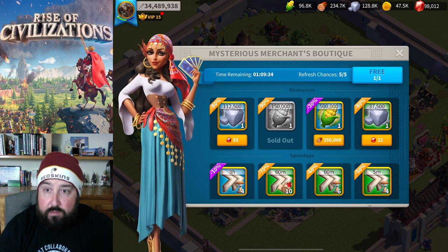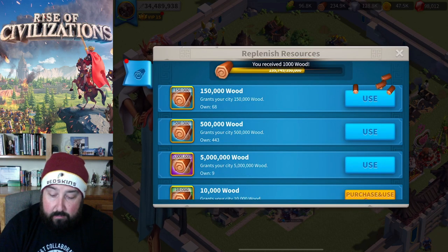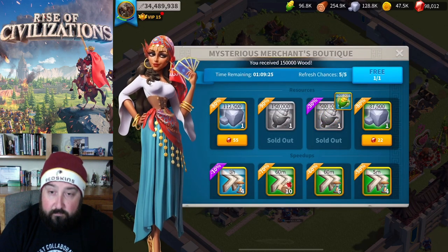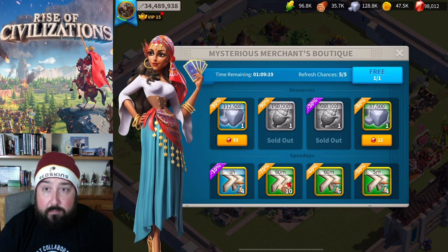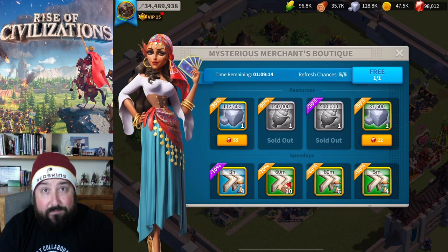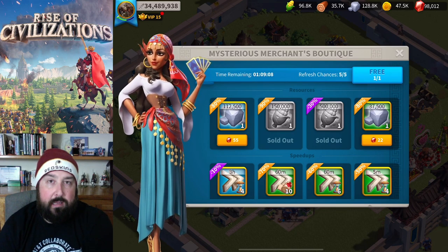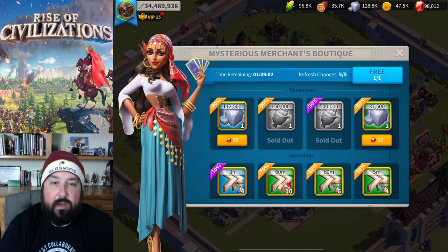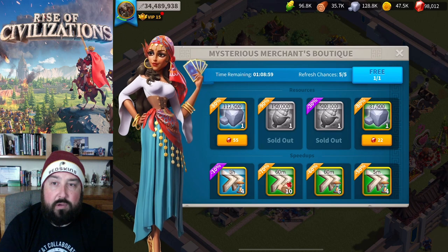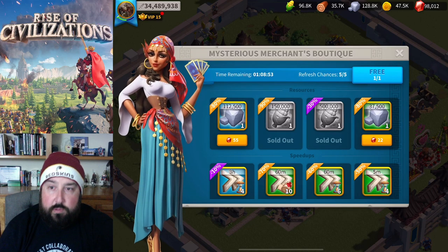For the non-gem required, resource purchased items, that's just free resources so we're going to buy them every single time for food and wood. For stone and gold, right now I don't need them that bad to where I'm trading food and wood for those two items. However, once I get to T5, that may change - I believe gold is going to be hard to come by.